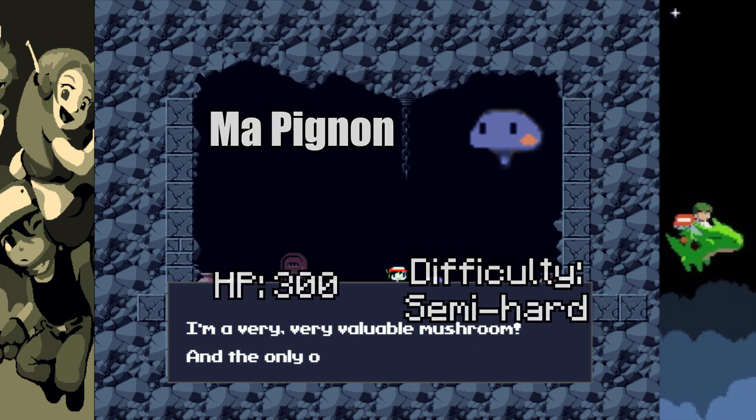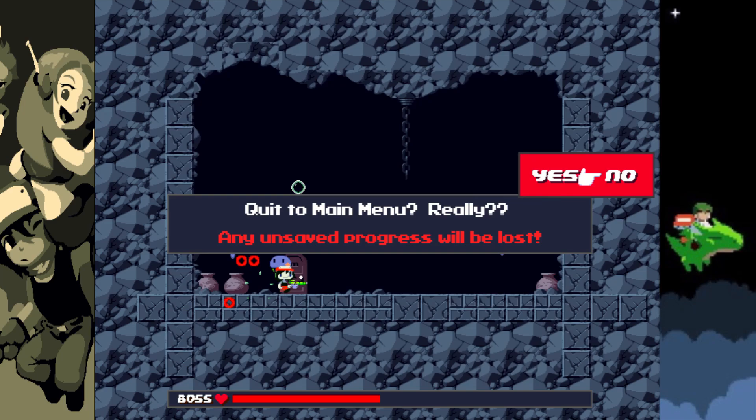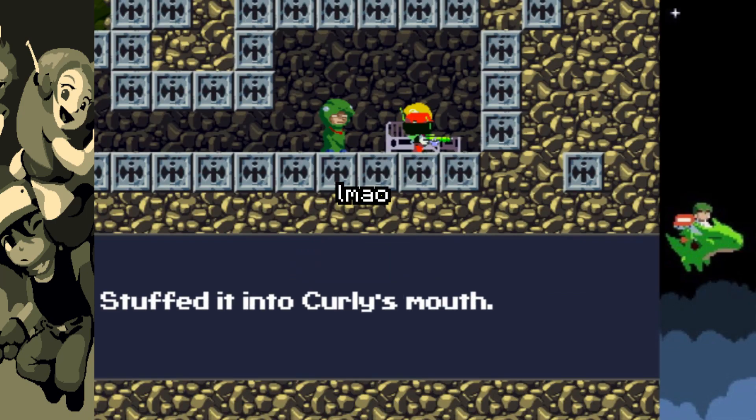I then fight it to restore Curly's memory, and this fight actually turns out to not be as easy as I thought. It ends up taking me three tries, but I eventually beat it and gather Mob Pignone, which I then take to Curly, and after feeding her the mushroom...